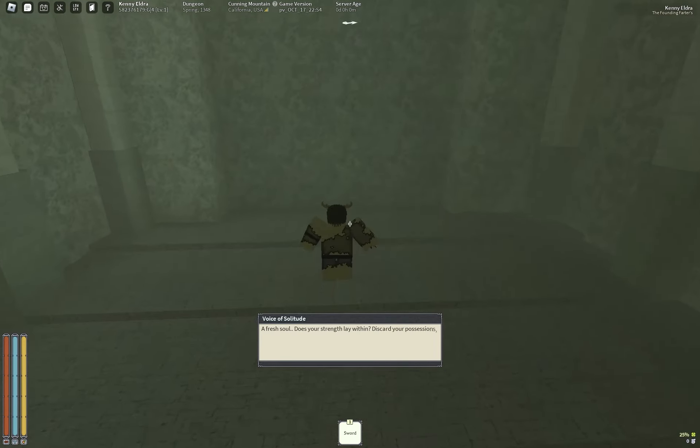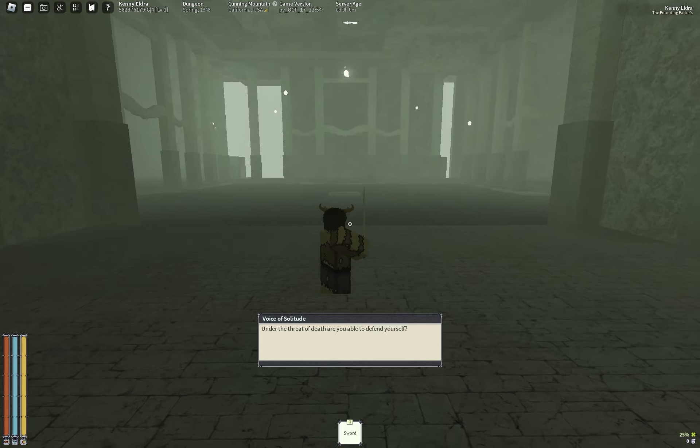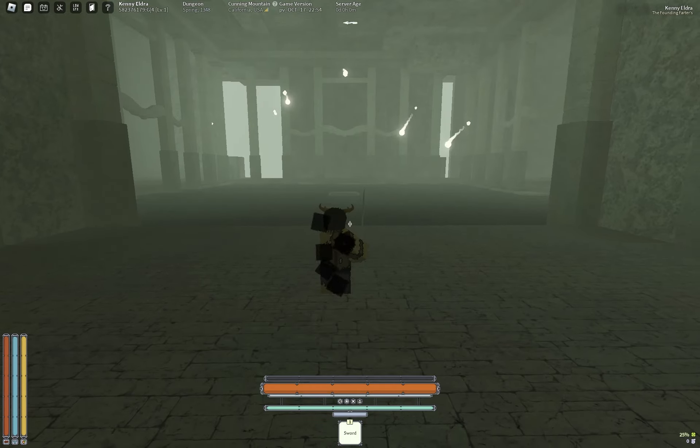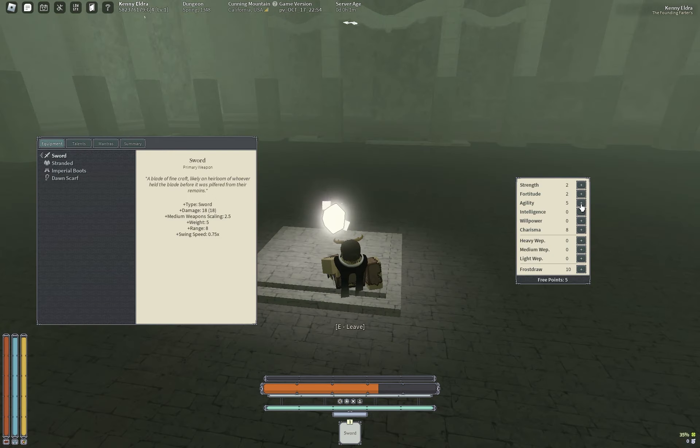I'll have the stats up on the screen. This build is going to be a medium weapon strength frost draw build. Some of the talents we're going for are speed demon, exo, bulldozer, and 25 charisma for the tough love stuff. It's just an overall balanced build.